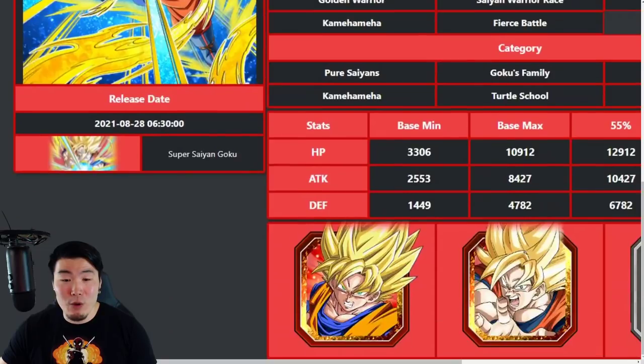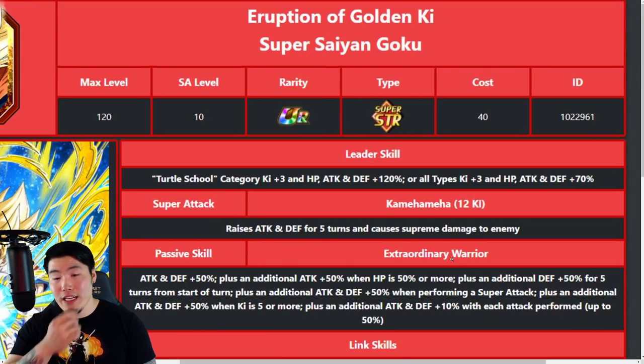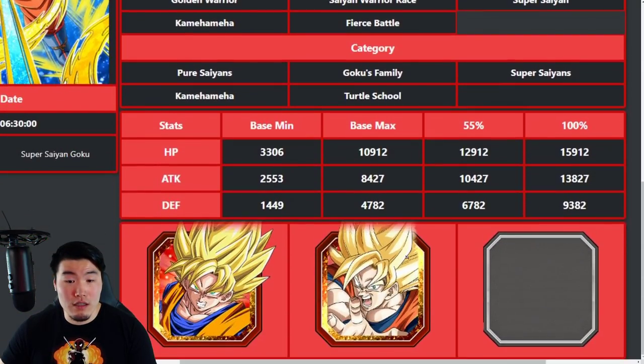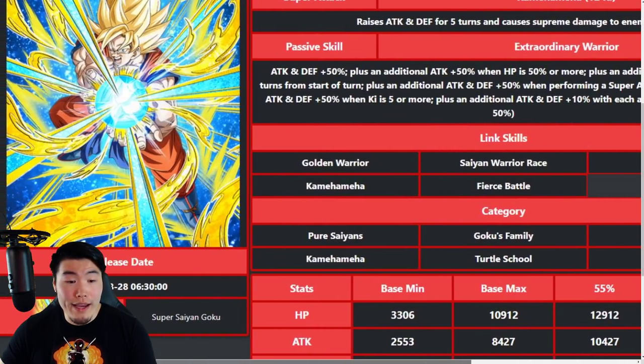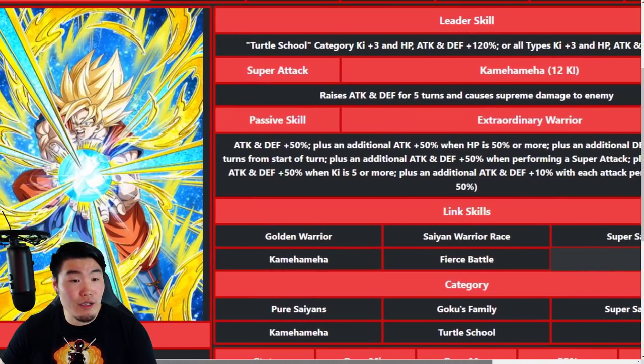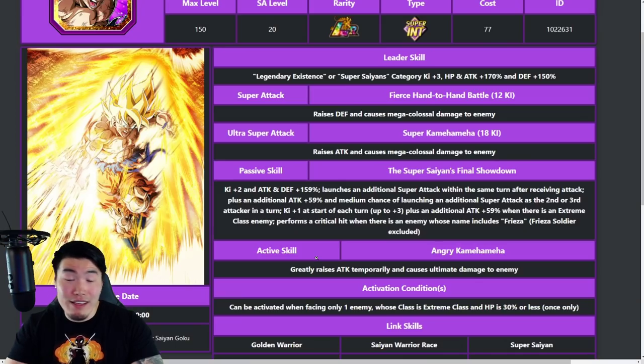The old STR Super Saiyan Goku is finally getting a Dokkan awakening. His leader skill buffs Turtle School with Ki +3, HP/Attack/Defense +120%, or all types with Ki +3, HP/Attack/Defense +70%. His super attack raises attack and defense for five turns and causes supreme damage. His passive is Attack and Defense +50%, plus an additional Attack +50% when HP is 50% or more, Defense +50% for five turns from the start, Attack and Defense +50% when performing a super attack, Attack and Defense +50% with Ki 5 or more, and an additional +10% with each attack performed up to 50%. That's a lot of stacking boosts — a solid TUR, though it's hard to be too impressed after reviewing the LR units.